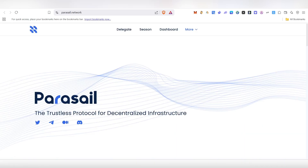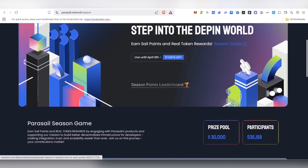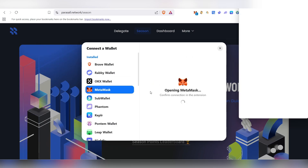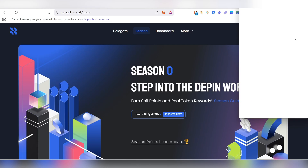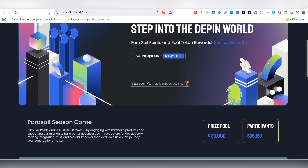First of all, you'll be able to get the link in the description. Once you click on the link it will take you to the site. Click on 'Connect Wallet', then click on MetaMask. MetaMask will pop up — just click on Connect and your MetaMask wallet will get connected. Click on Confirm again and your wallet will be connected.